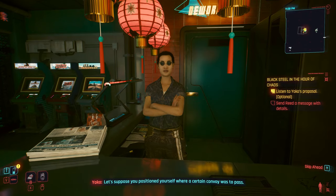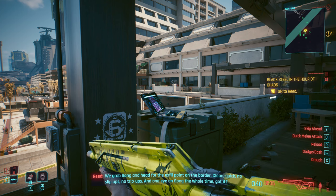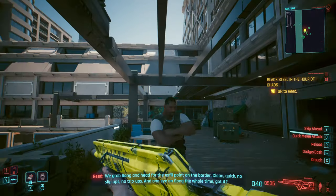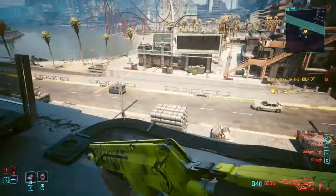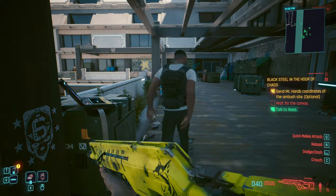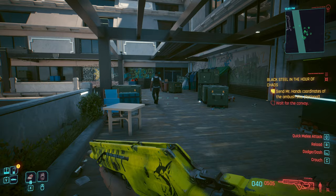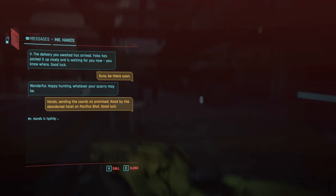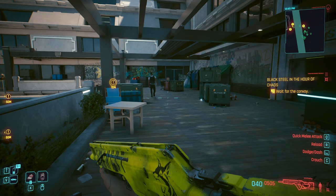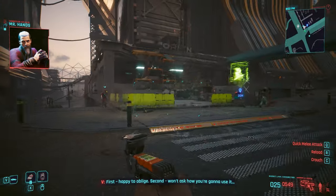During the same mission, after you talk on the balcony at the abandoned hotel with Reed, you're gonna have the option to text a message to Mr. Hands. Don't forget to do that — it's very important because I think this is when you trigger the present to be in your house. If you have the option, text the coordinates to Mr. Hands. After that, complete the main mission — it doesn't matter what your outcome is.